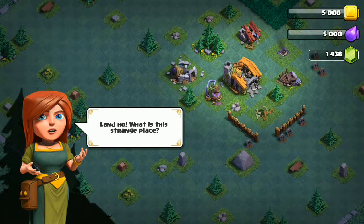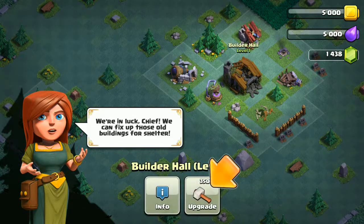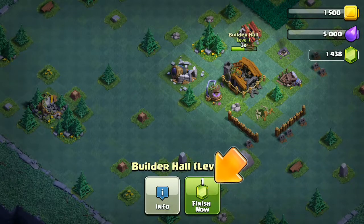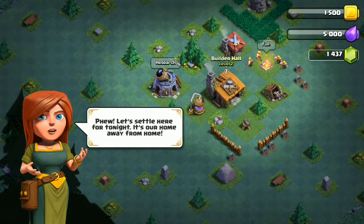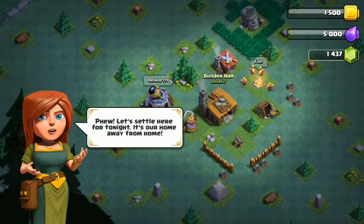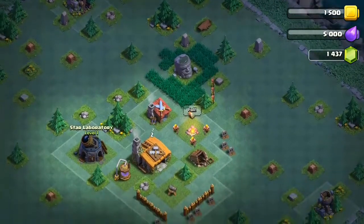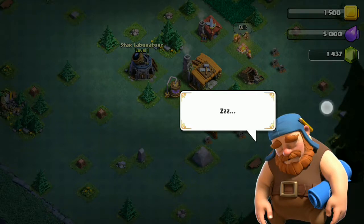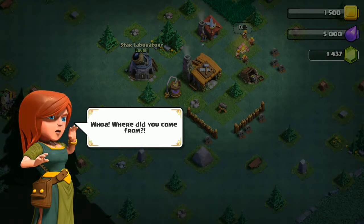We've landed — what is this place? We are in luck chief, we can fix up this old building for shelter. There's a new type of elixir and gold here. It's done — let's settle here for tonight, our home away from home. There's a research place here too.